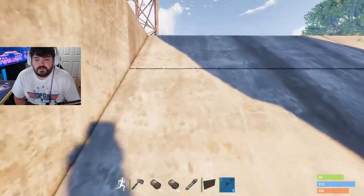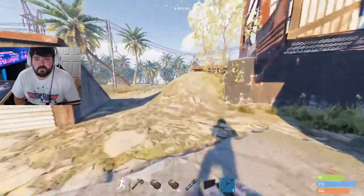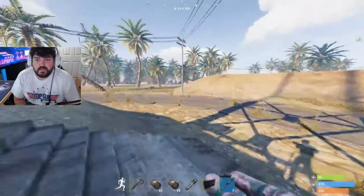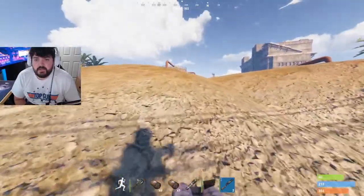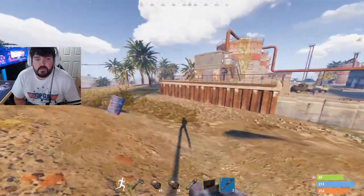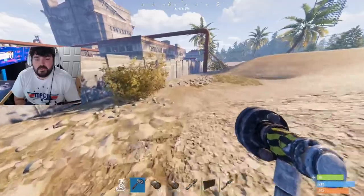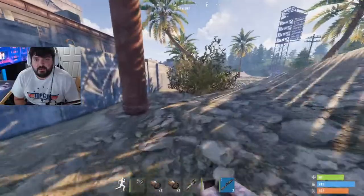Once you've made it through this trench, watch out for Bradley. If you remember at the beginning of this video we saw he had already met his demise, but normally he's out here prowling around. This is the most dangerous part of the run — besides other players — because you have to run across this open field and make sure Bradley's not around.